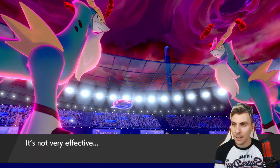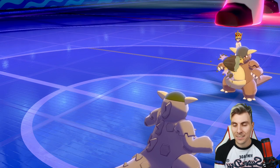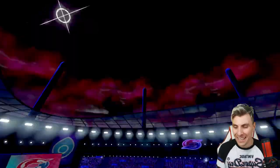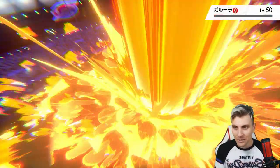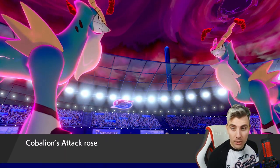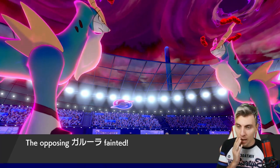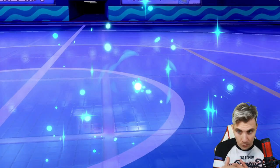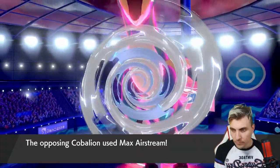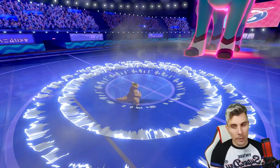We go next — and it's a Chople Berry on their Kangaskhan. Is it going to be enough to take this? No — perfect! Their Cobalion probably goes for another Max Knuckle into our Cobalion. Because we've got the Life Orb, it pushed us over the edge getting that knockout on their Kangaskhan. They're going Airstream into Kang, which we take pretty comfortably. Now our Cobalion will be able to outspeed Kangaskhan on the next turn.